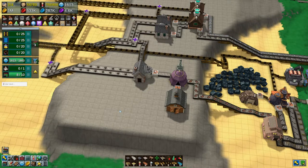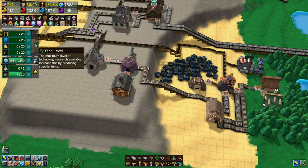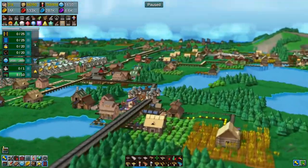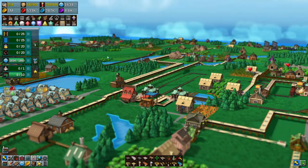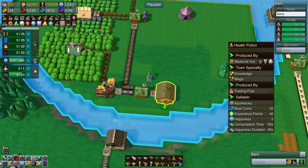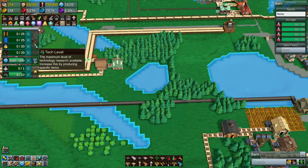Hello everyone, welcome back to FactoryTown. Last episode, we got up to tech level 8. This is to get tech level 9, I guess that makes sense. We made the wards, and then on the other side over here, look at our sprawling city. We made the health potions. Both of these things bring in blue coins, which you don't really need. The happiness, yes, but I'm not worrying about that at the moment. What we have to start working on is to get up to tech level 9.